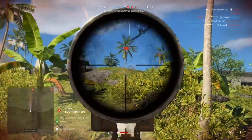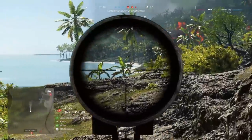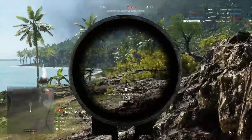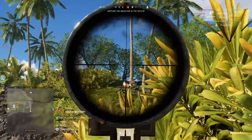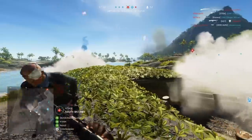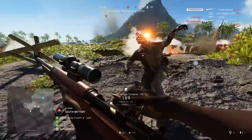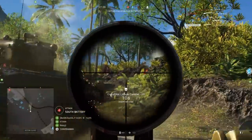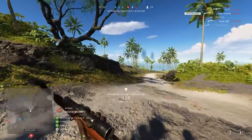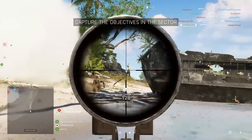Hey guys, LevelCap here. Today we're going to be taking a look at the Jungle Carbine in Battlefield V. This is one of the newer weapons added with the Pacific DLC. You can unlock it through the chapter progression tree — it won't take you too long to get there. This is a medic exclusive weapon. It's a carbine, actually a straight-pull bolt — a shorter version of basically an Enfield rifle — and it is an absolute beast. I love this weapon.